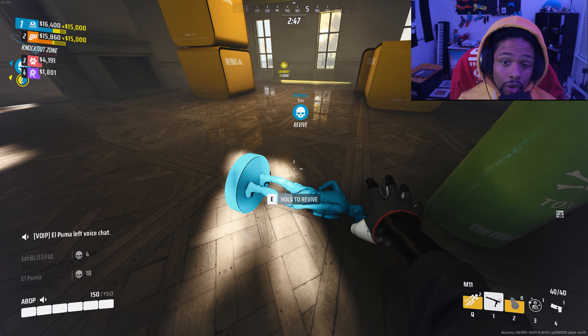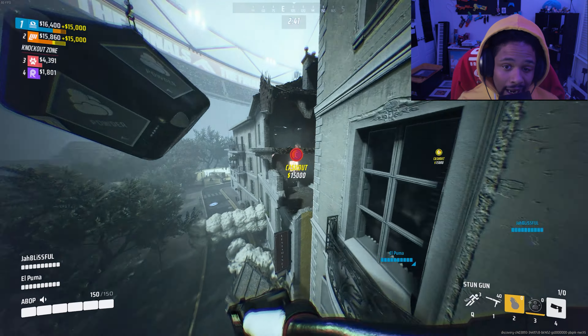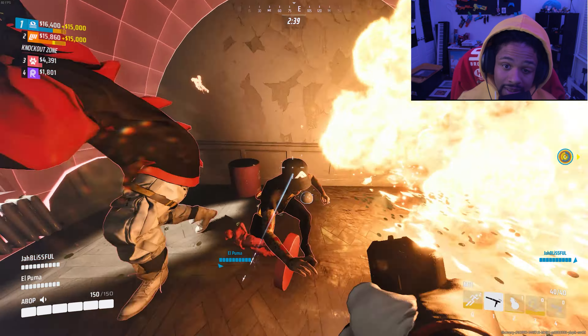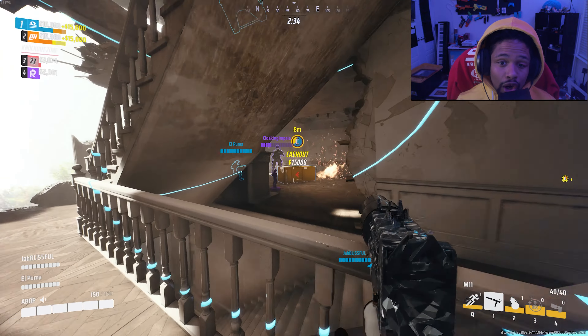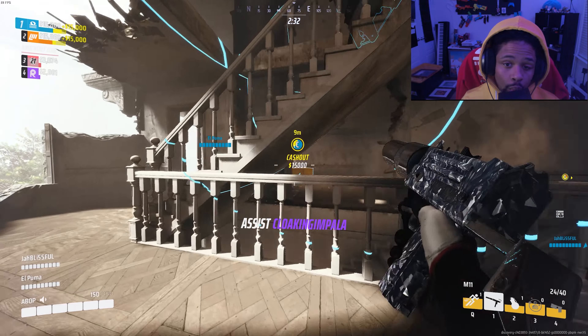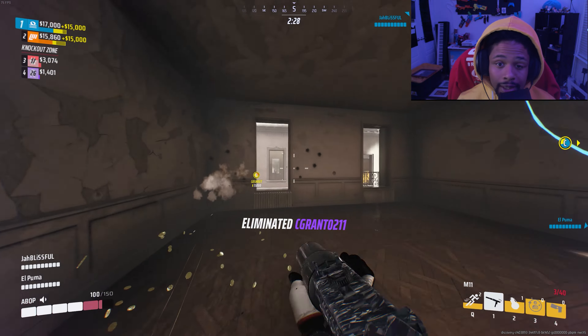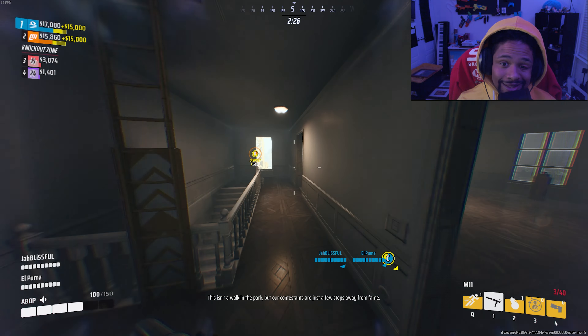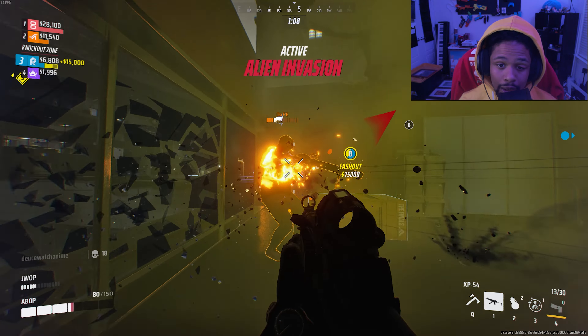And here's where things get interesting. Once he is low, I decide not to engage. That decision not to engage was reinforced even further by seeing another team. Instead, I chose the more wise decision, and that was to keep my team in the game. I grabbed my team's token and went to revive him. Remember, this is about time — I have enough time to do so. My other teammate tokens and we are all ready to re-engage.